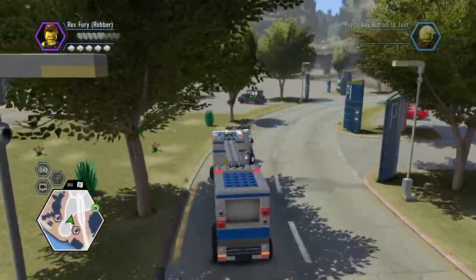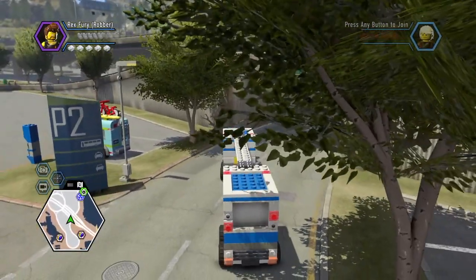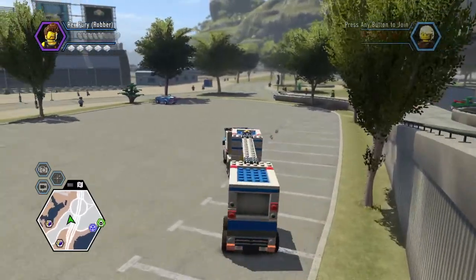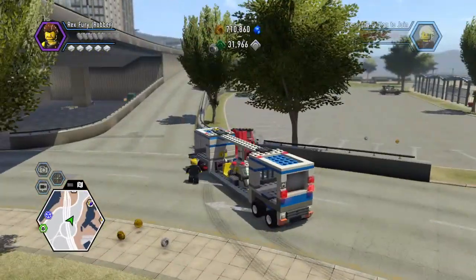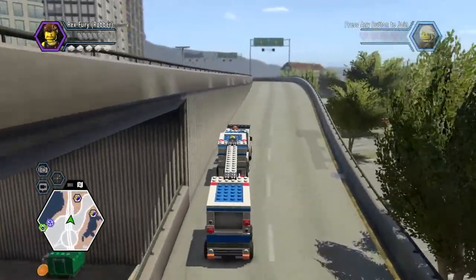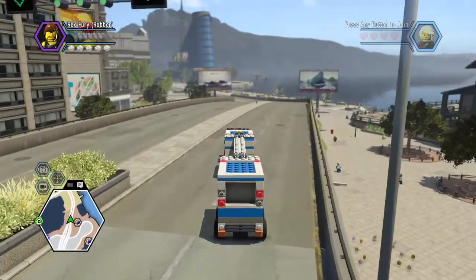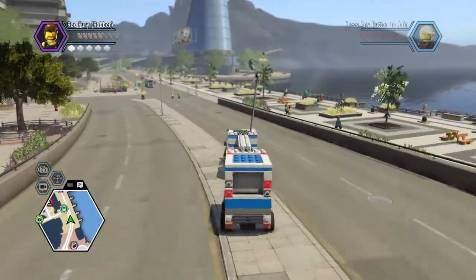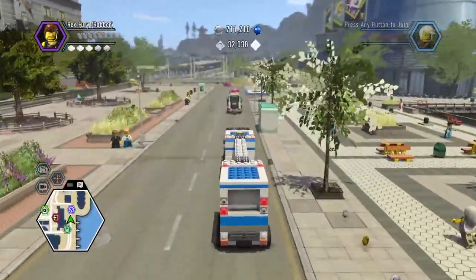Guys, you might not think of this, but this is kind of one of the worst vehicles in LEGO City. It steers like crazy, which makes you lose all the lights — I've lost about half the lights already. This car is horrible, and I don't think I'm ever going to drive this thing again. Or I might use it in cops and robbers since it has so many lights. The detainer only has five lights right now — let's switch to the detainer.